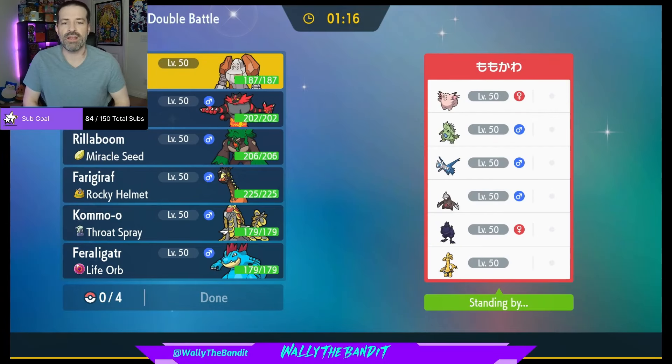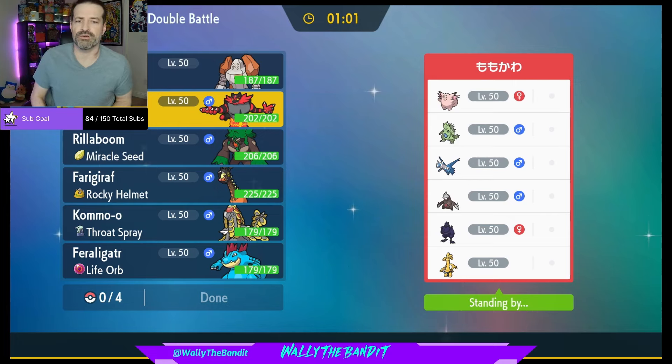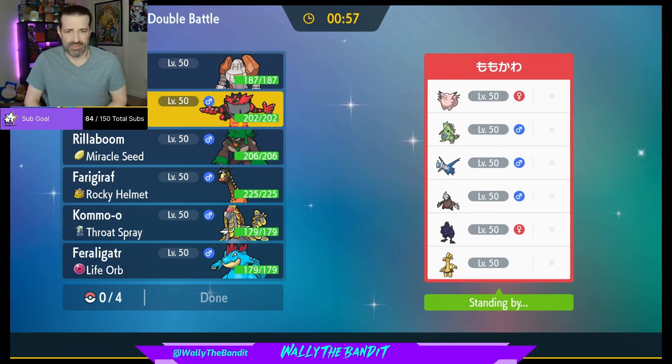Oh no — looks like we're going to be starting out with Regirock's Kryptonite here, and that is going to be Gold Dango. So we definitely need to bring Incineroar. That's going to be extremely important here. The question is, do we start off with it? And I think my answer is going to be yes.